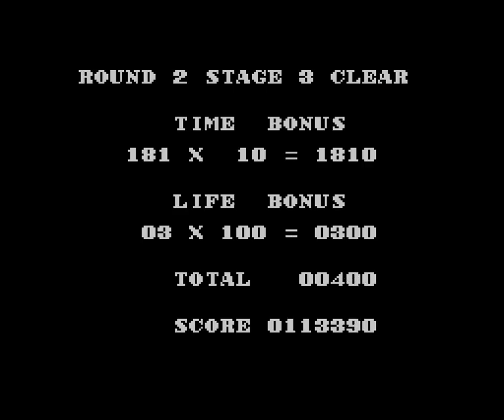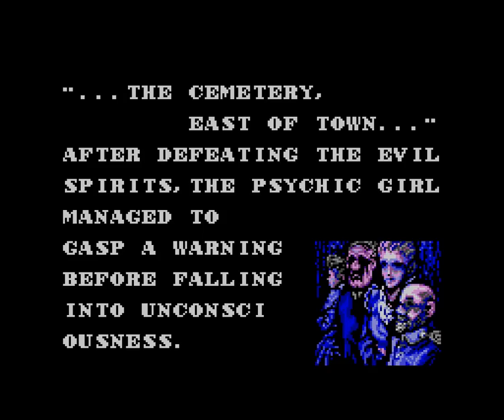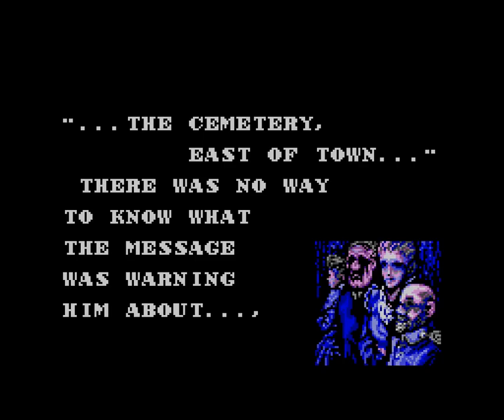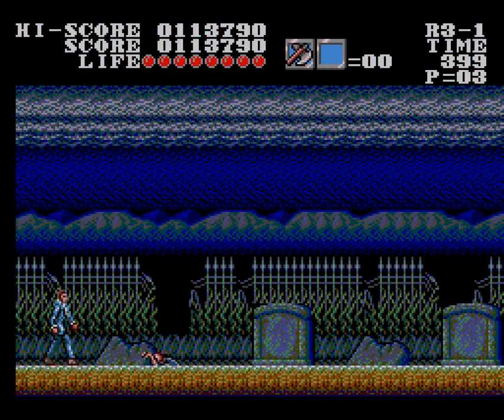Or was that a vampire? Maybe it wasn't. Let's find out! The cemetery, east of town! After defeating the evil spirits, the psychic girl managed to gasp a warning before falling into unconsciousness. Oh, so that was a psychic girl, not a vampire! Jack the Ripper was collecting bodies and fresh blood to be spilt as sacrificial offerings to dark forces. There was no way to know what the message was warning him about, but Dr. Social had to act quickly, so he rushed there as fast as he could. Round 3 — Epitaph. We are in a cemetery!